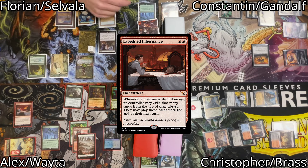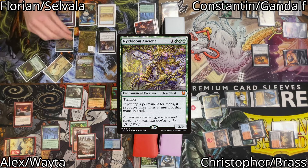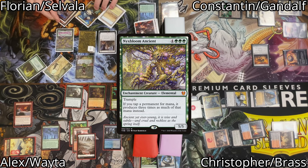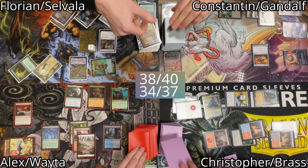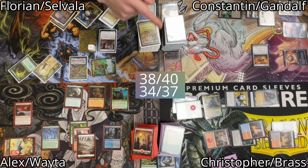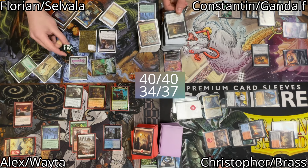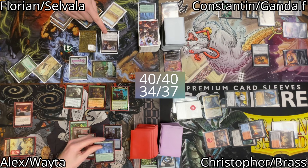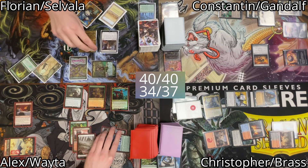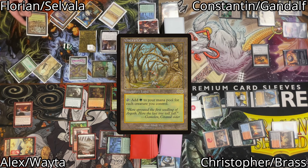Florian untaps, draws, then casts a Nyxbloom Ancient by paying 7 mana — it resolves. He parlays with his commander and 2 non-land cards are revealed, so he gains 2 life and 6 green mana total due to Nyxbloom. We all draw the cards on top, and only I pay for Smothering Tithe this time. Florian plays Gaia's Cradle as land for turn and taps it to generate 12 more mana.